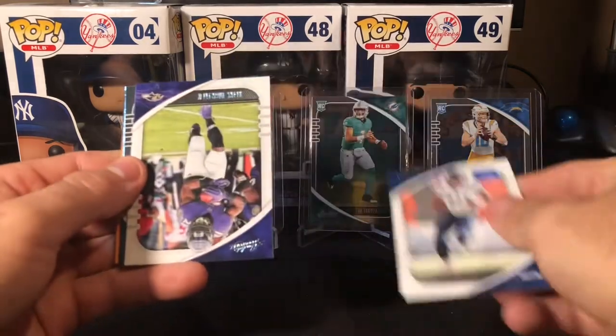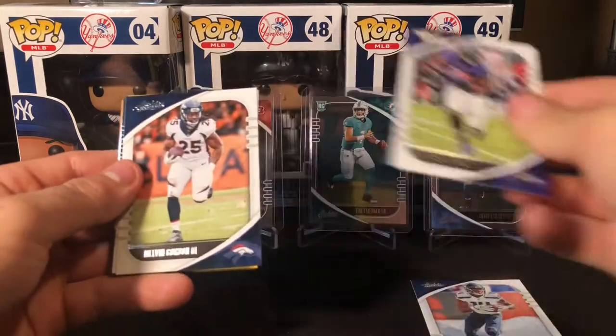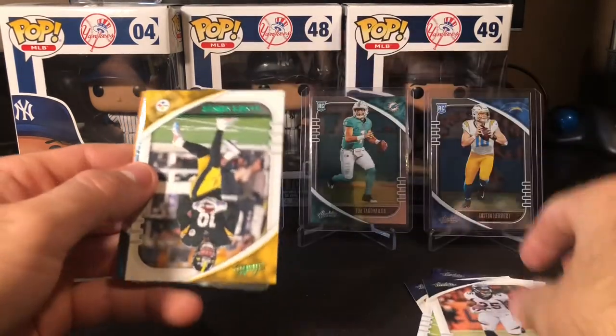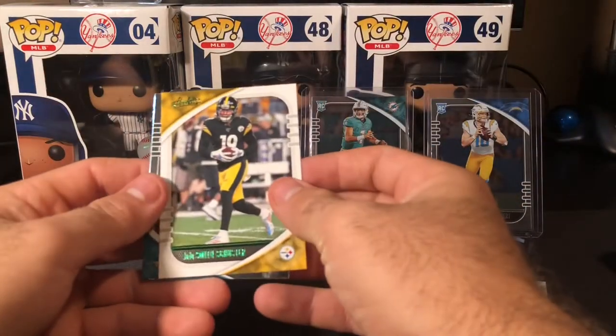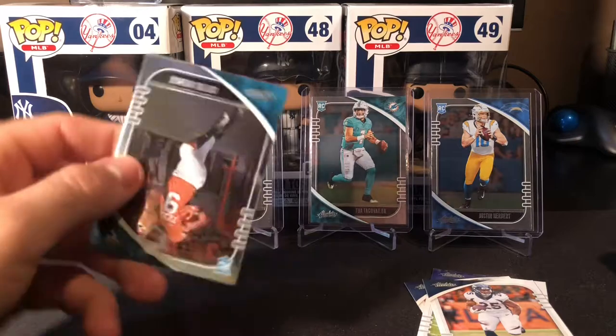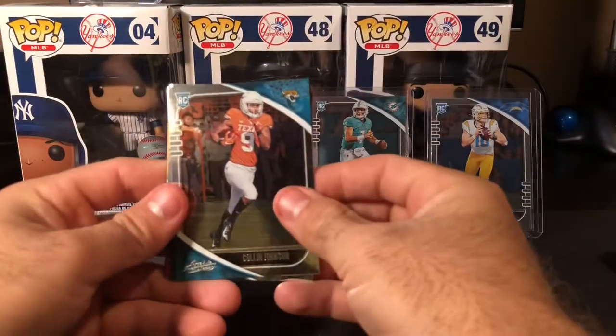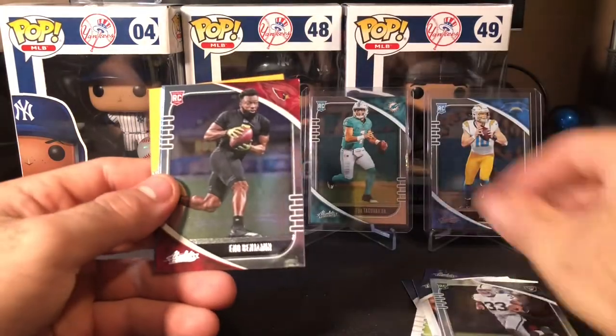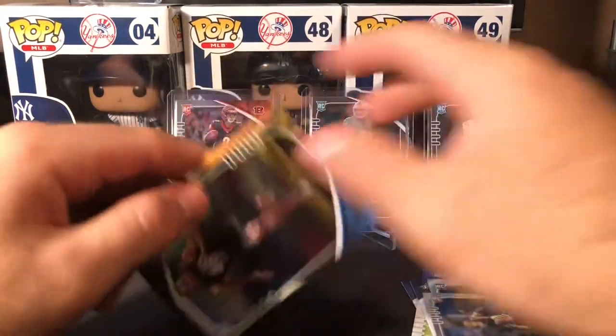DK Metcalf, a Mark Ingram, a Melvin Gordon, a JuJu Smith-Schuster green — pretty sweet, potential free agent — Colin Johnson, Lynn Bowden, Eno Benjamin, and Joe Reed.